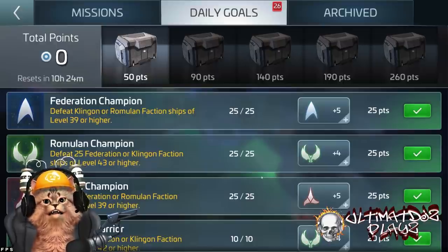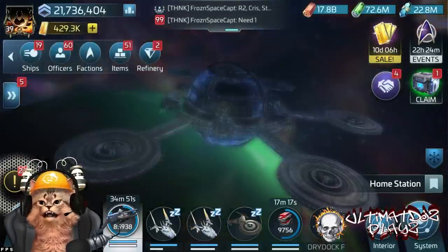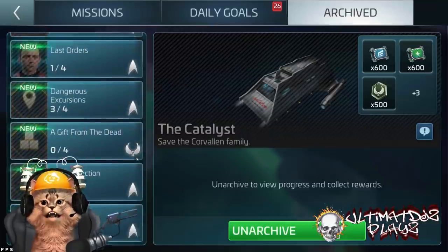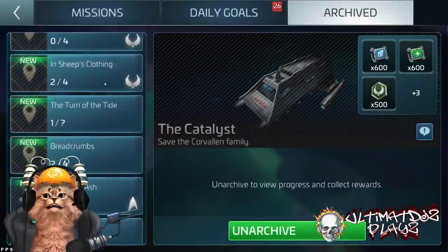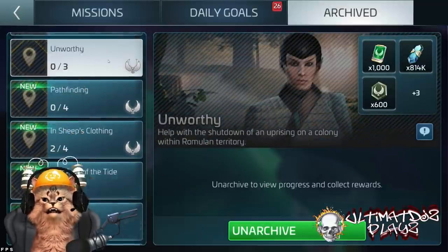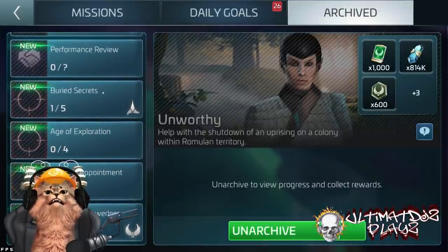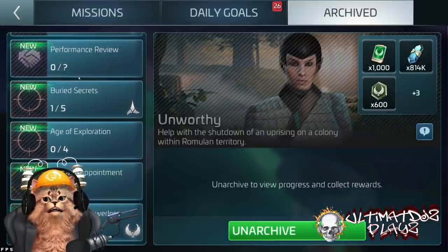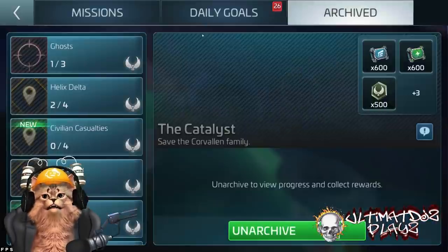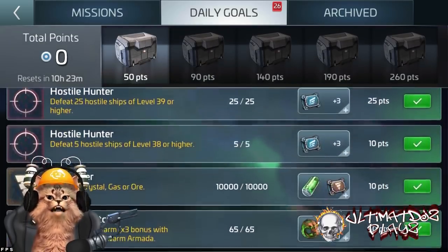There are a lot of different ways to fast track this. You can use missions — archive missions. I've got a bunch of faction missions in my archive section. I save them for a time when I want to use the reputation built into those missions. Save some of these for times when you want to use those reputation points.